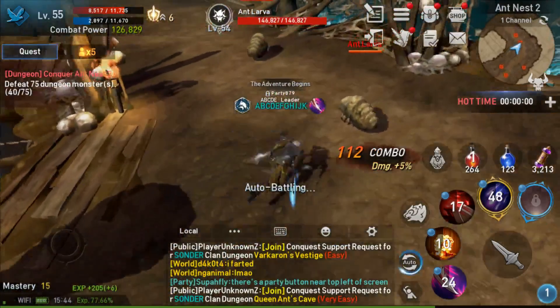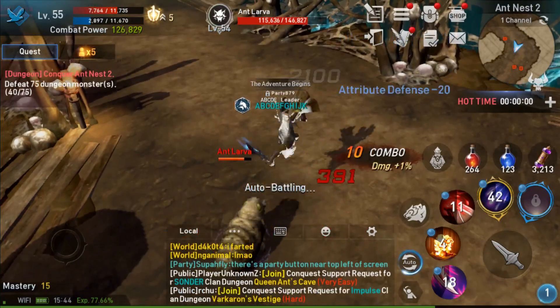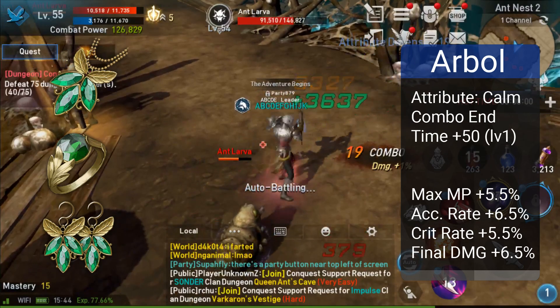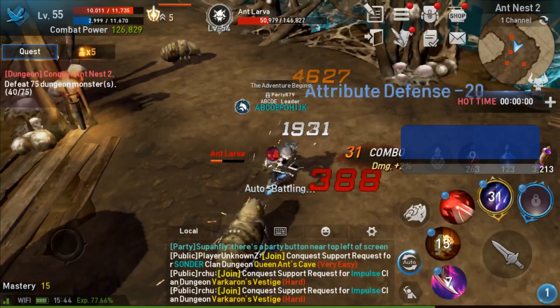But running is not always critical, and we've seen a few different builds over on other servers. Though not super popular on the Abyss Walker, the Arbol set offers great accuracy rate, which can be useful to ensure that your hits land. Definitely not ideal by many players, but it has been seen a little bit.